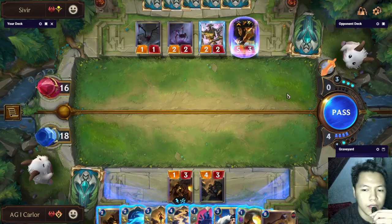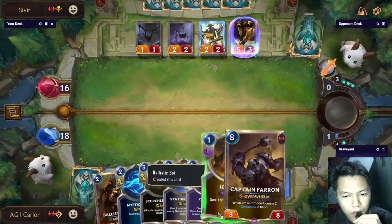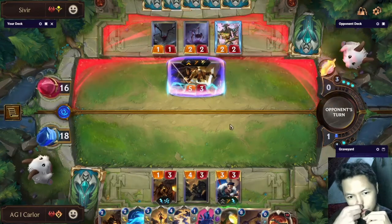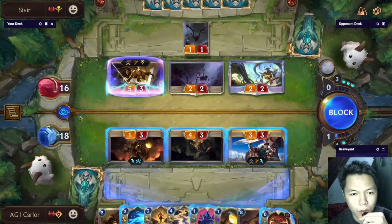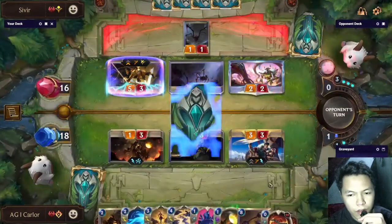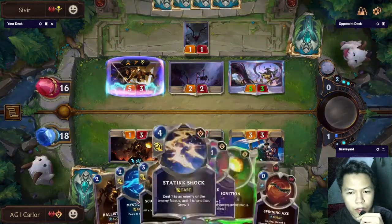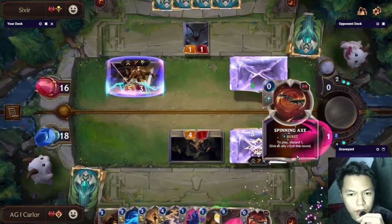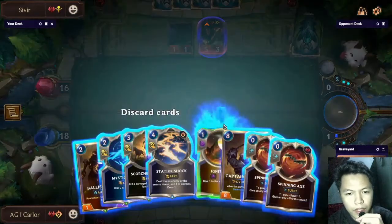By the way, I already played this game and I am just reacting to the gameplay video. This is a very hard decision, but I need to block with the Ballistic Bot because I cannot take five damage. Sometimes you need to take blocks when using the Draven Ezreal deck because it has no healing, so you have to make sure you are spending your HP correctly.